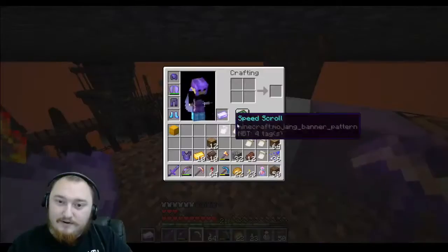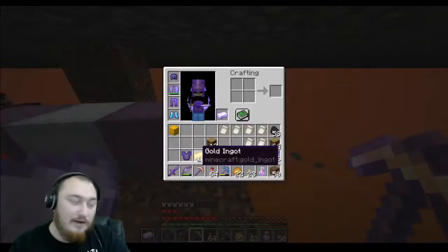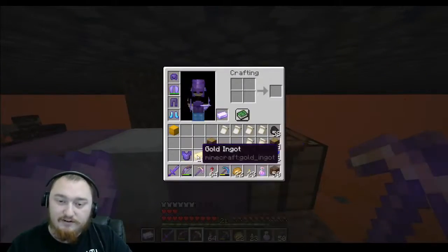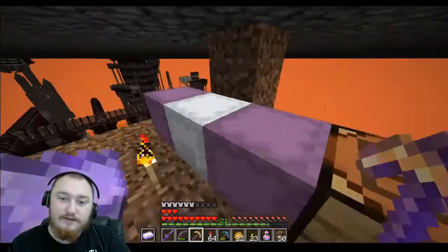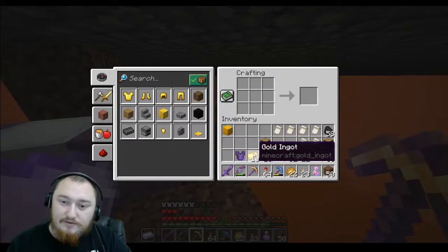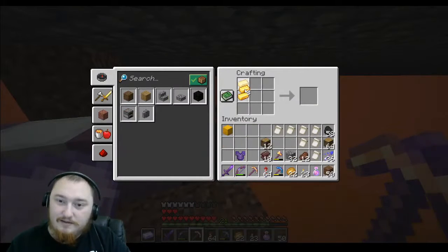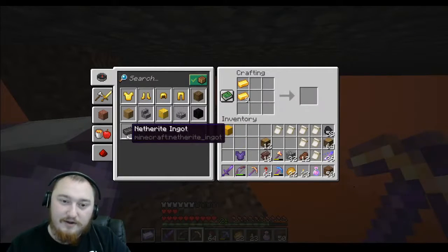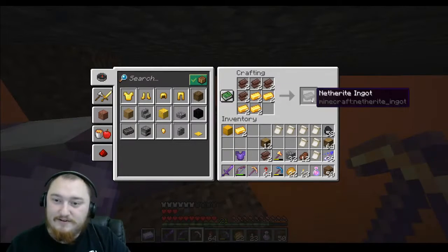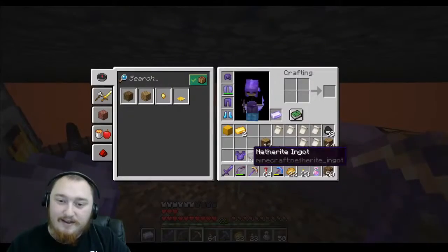So we've got our netherite debris scraps. We've got our gold ingots — you can grab gold ingots just by bartering or, you know, by stealing it from someone. We don't condone stealing here, but it happens. We're going to go to the crafting menu, and I have no idea how to craft this, so I always just use the recipe book right here. It makes your life easier. Boom — we've got our netherite ingots.